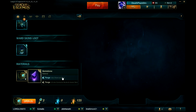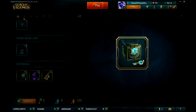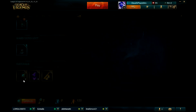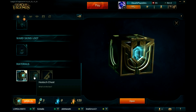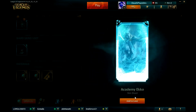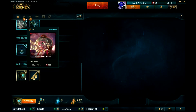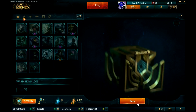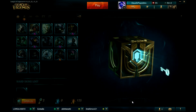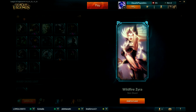You know what, screw it, I'm just gonna open the chest. I forged it into a chest and a key. This chest is different from the others. Academy Ekko — okay, it's not bad, doesn't have anything special but I'll still keep it. Alright, on three — three, two, one! Wildfire Zyra — it's a really good skin but I don't play Zyra.